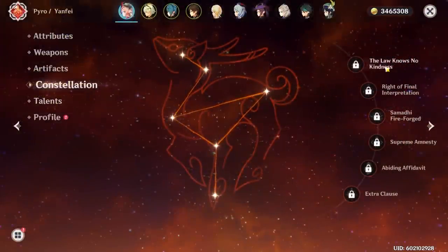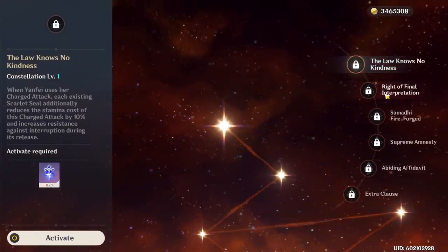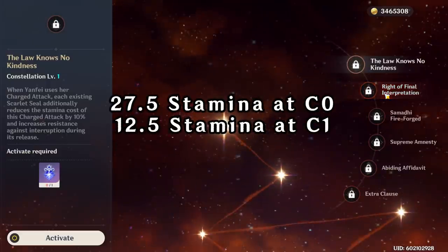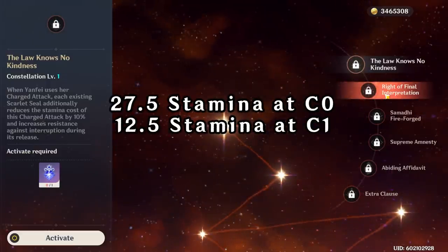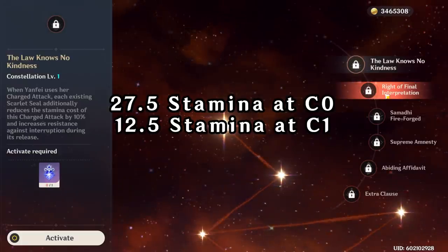Going through her constellations, Constellation 1 looks to be a really good constellation, improving both her consistency and sustainability. This drops her charge attack stamina consumption with 3 seals from 27.5 stamina to 12.5 stamina, which is a pretty massive buff for her.